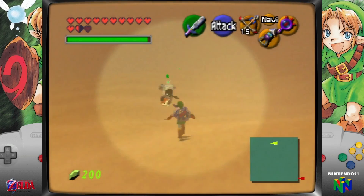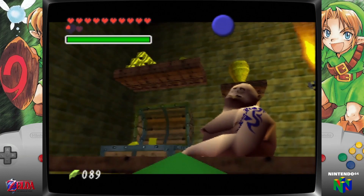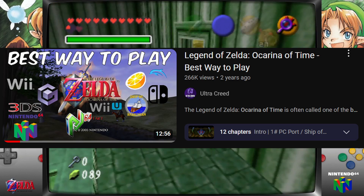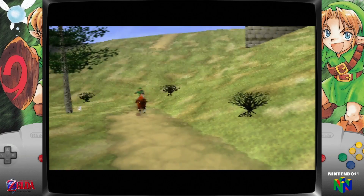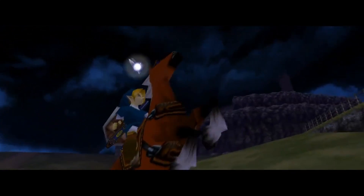The game has been released in many other ways, for other consoles. I even made a video called 'The Best Way to Play Ocarina of Time' where I compared all the different releases and decided which one was the best way to play. In that video I concluded that the Ship of Harkinian Port is the best way to play so far. So what is the Ship of Harkinian Port? Let's check it out.